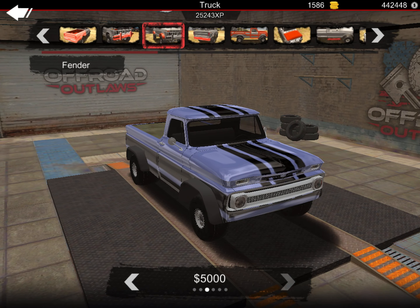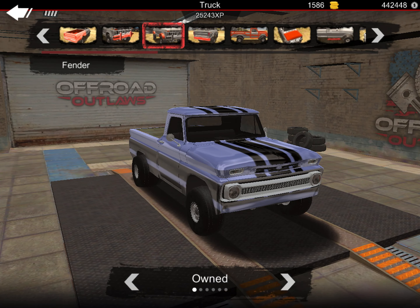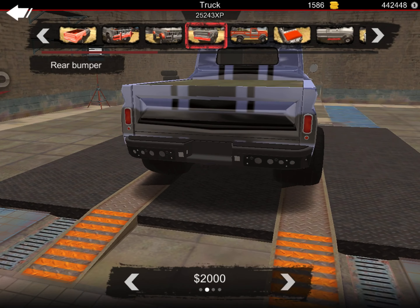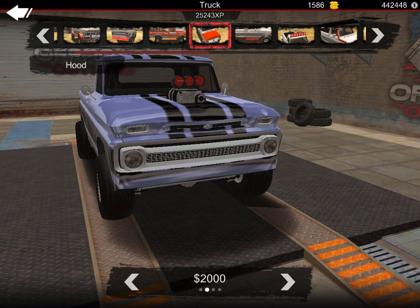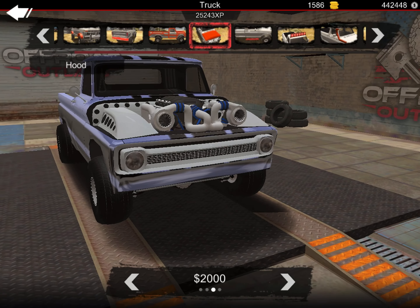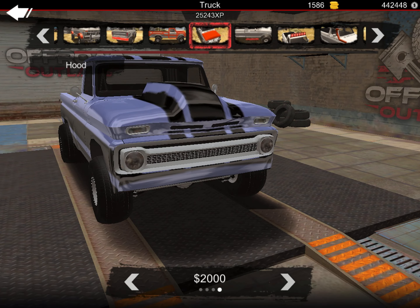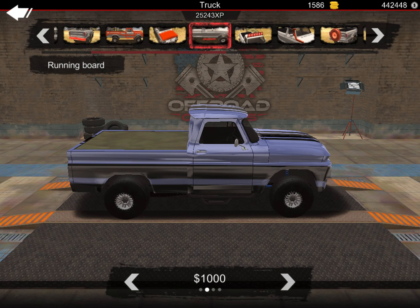I'll just run the cover on it. For the front bumper, might as well just take it off. The fenders — I might run these fenders, but actually I'll keep them stock because they look pretty good that way. I'll take the back bumper off. I don't really need a roll cage on it. For the hood, I might do the blower-looking one or just take the whole hood off and have the engine showing — that's probably the better option. Let me know in the comments which one I should do: one, two, or three, and I'll set it to that afterwards.